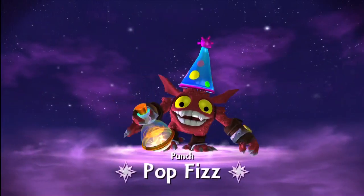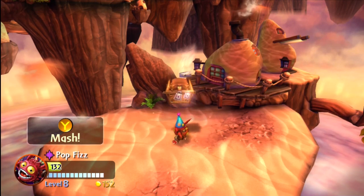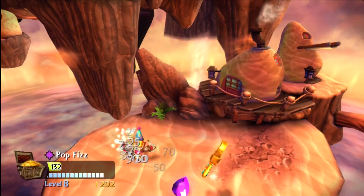I was working on my Pop Fizz 101, so that's why I swapped out Tree Rex so I can get some gold for Pop Fizz. Hopefully you guys have seen my Tree Rex 101s and my Pop Fizz Skylander 101s. This is Punch Pop Fizz — that's why it's red with a little party hat on there.